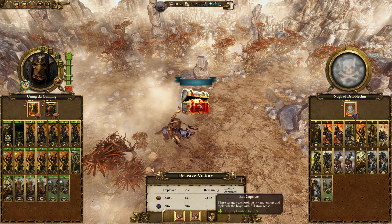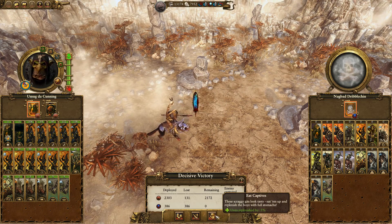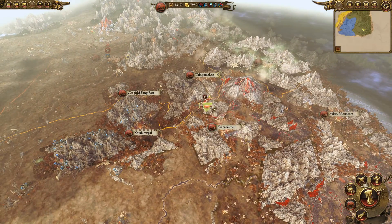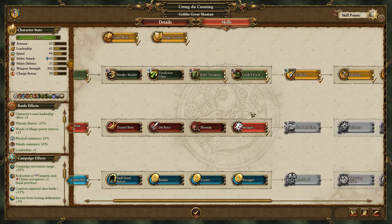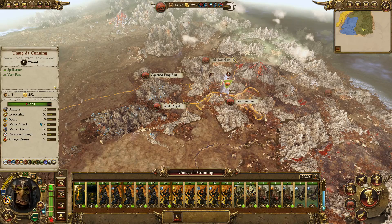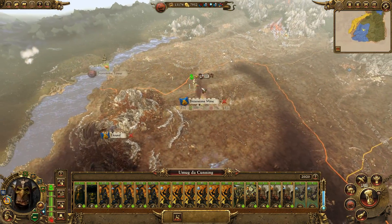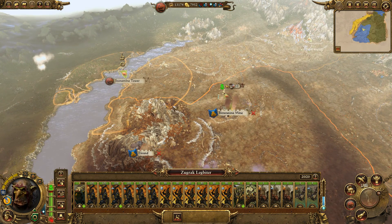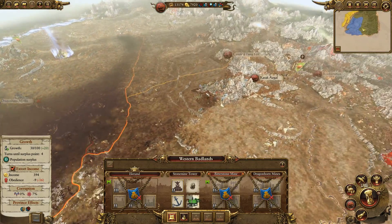Our armies are basically the same. The only difference in my second army is I don't have a goblin big boss - can't get one at the moment. Boss man has leveled up well, we're going down this skill line for extra damage for our units. We've got our warg on this one, and we've just captured a settlement - pushing down to take the next one hopefully.